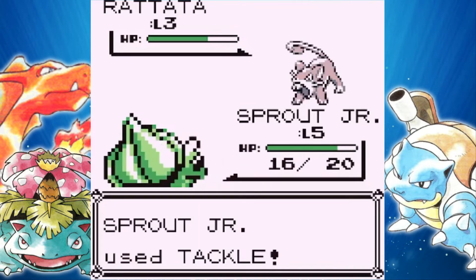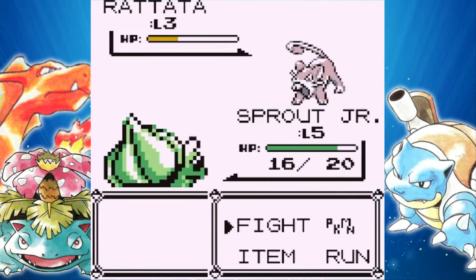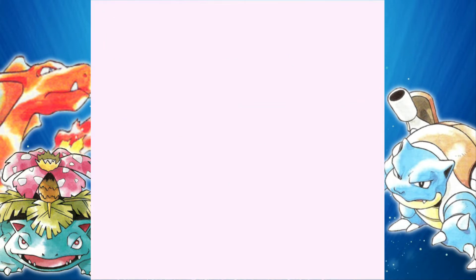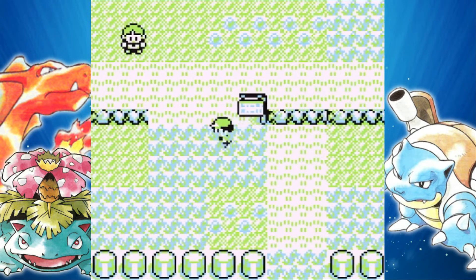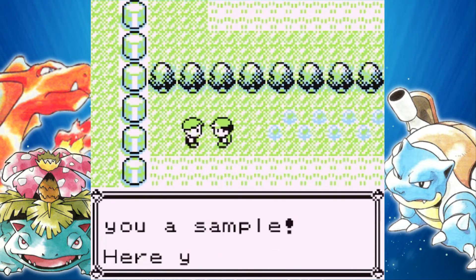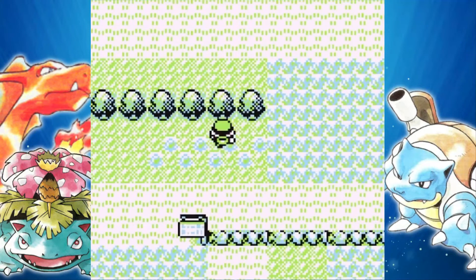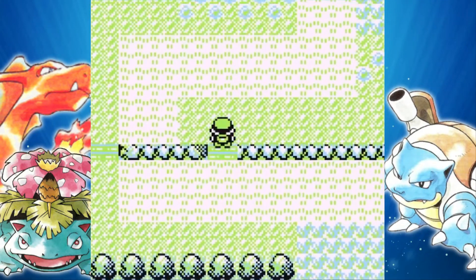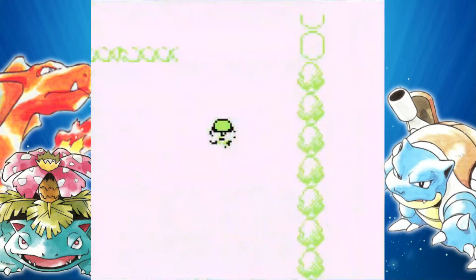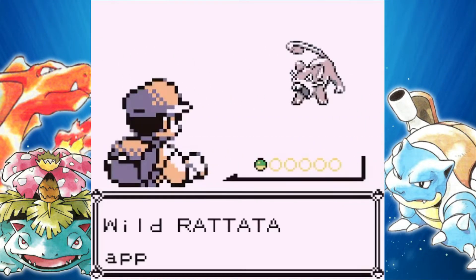You'll be able to find Rattata here. You should probably fight some of the wild Pokemon at the beginning, because it's really easy to gain XP. The other Pokemon you can find in Route 1 is Pidgey — Pidgey and Rattata, some of the two most basic Pokemon. Neither of them are too bad of an option. Pidgey might be a little bit better. If you want to grab yourself a Pidgey or a Rattata, you can't do it just yet because we don't have access to Pokeballs. Right there is a potion from a little Pokemart employee, so be sure to stop by him.